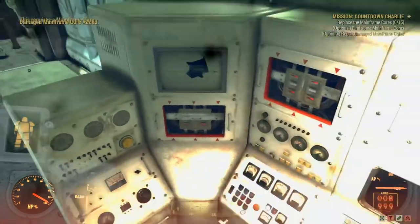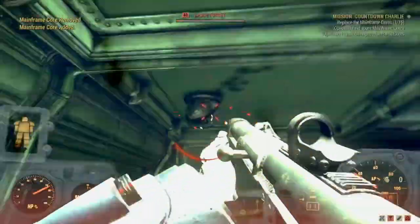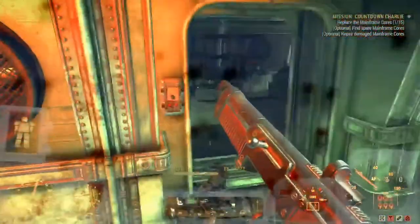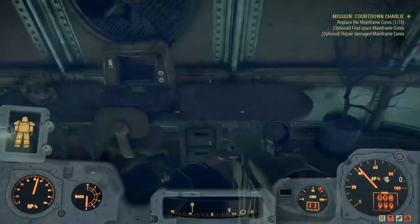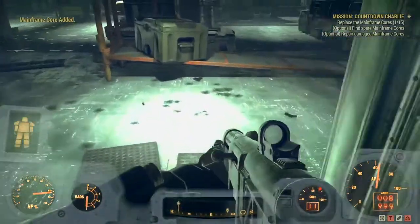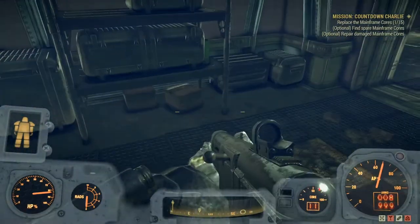There's one new mainframe core here - you pick that up, stick it in, one out of fifteen done. You can find these lying around the room or you can craft them. Crafting them is quicker but you've got to get out of your power armor. There's one hiding here too - so you can find all fifteen, it's not a problem, but it is way faster to just craft them.